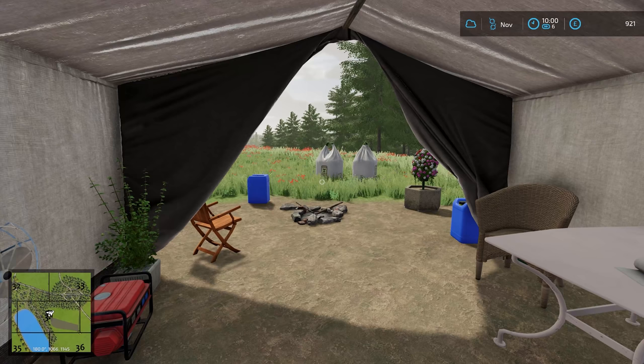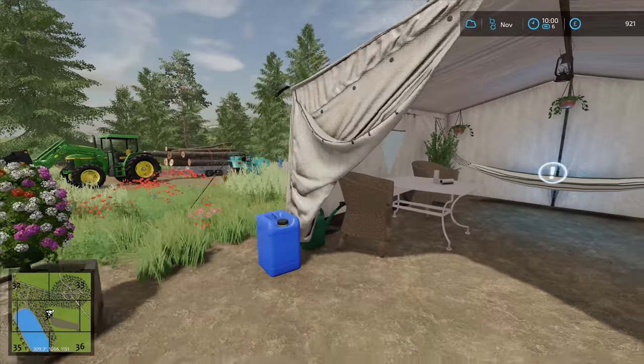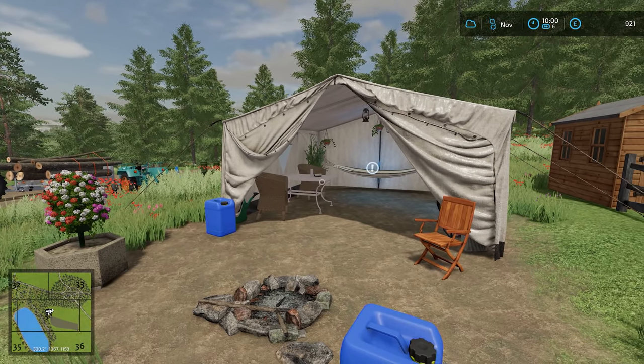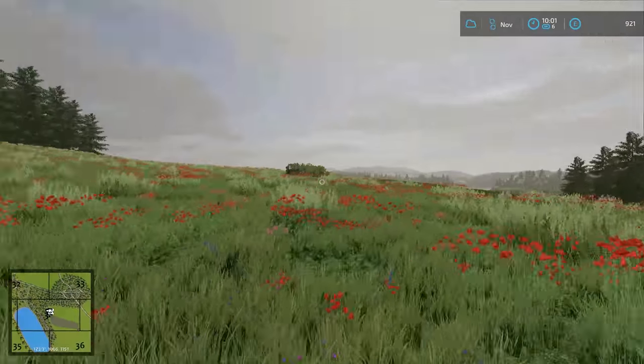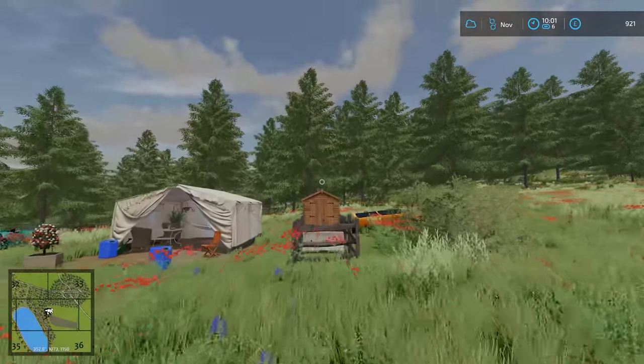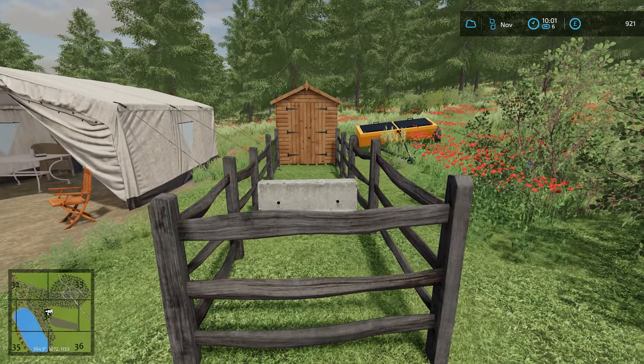Hello everybody and welcome back to Survivor Challenge. As you can see, I have this lovely tent where we live, and Virtual Dagwin has put that shed right next to us. He's got all of this field to go at — in fact he's got the whole world to go at — but he's decided to go that close, and now he has put the weirdest fence in ever.